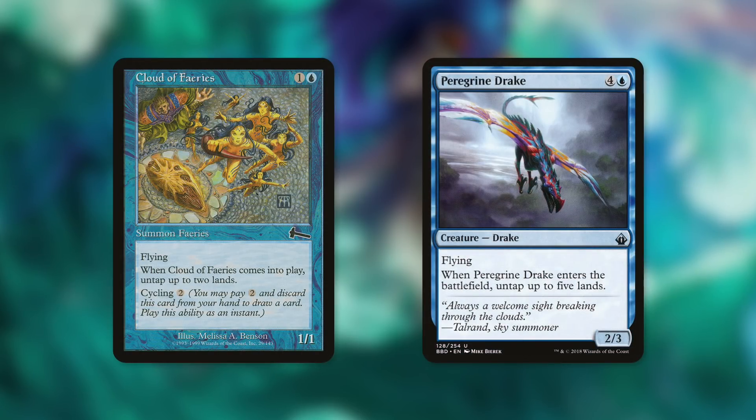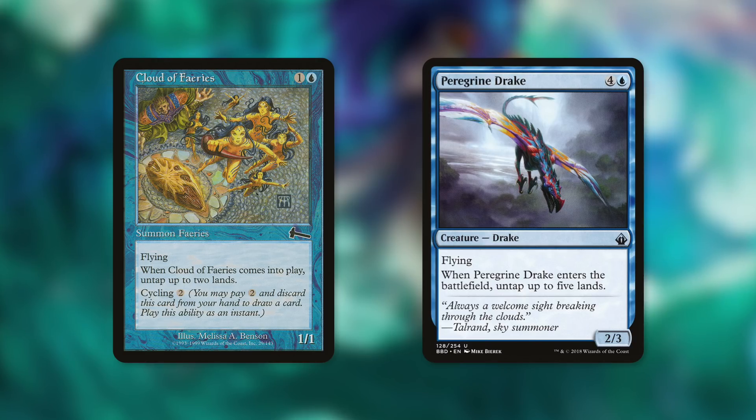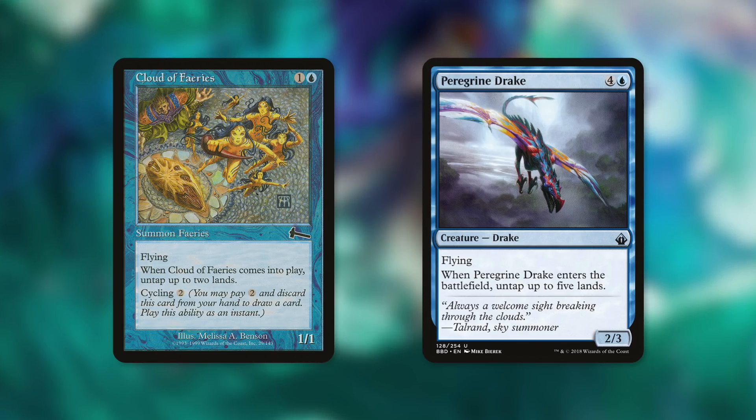Speaking of netting mana, let's talk about Cloud of Fairies and Peregrine Drake — fantastic Encore targets for your commander. Cloud of Fairies, when it enters the battlefield, untaps two lands. Peregrine Drake, when it enters the battlefield, untaps five lands. With three opponents you get a lot of value: Cloud of Fairies costs two and untaps six lands total; Peregrine Drake costs five and untaps fifteen lands total.